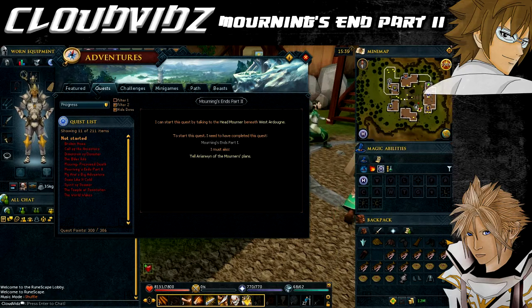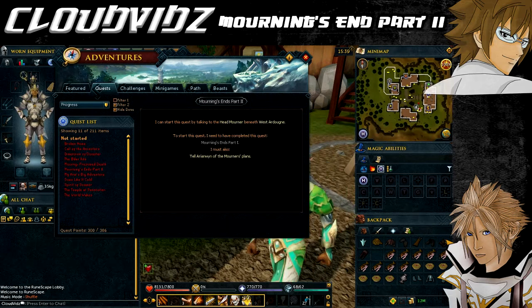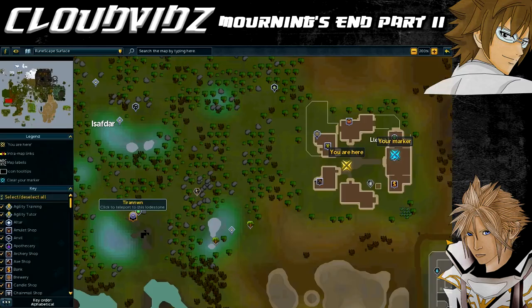I'll write all that in the video description below just in case you missed anything. Now onto the actual quest itself. To start, we need to return to Lletya, which you accessed in Morning's End Part 1. Hopefully you've still got the crystal teleport seed that was given to you - that will allow you to teleport straight there. We need to speak to Arianwyn to start the quest. If you've forgotten the seed, teleport to the Tyran Wind lodestone and then head to Lletya as you did in the prequel quest.